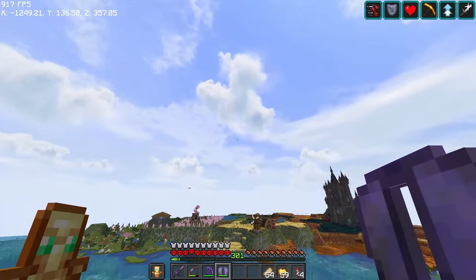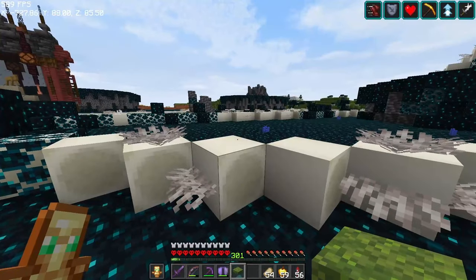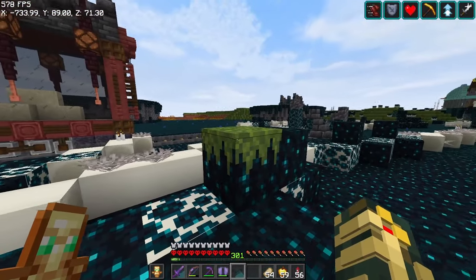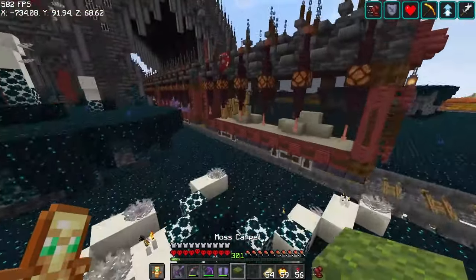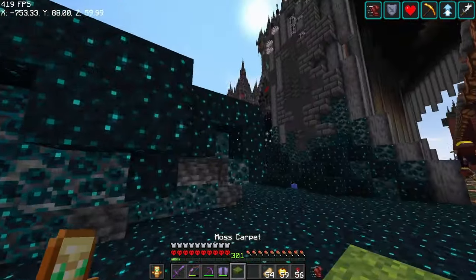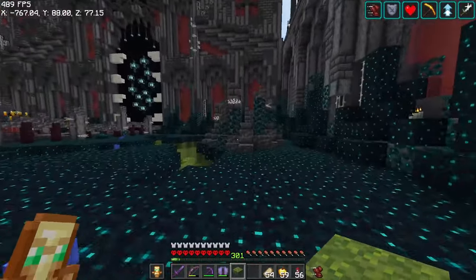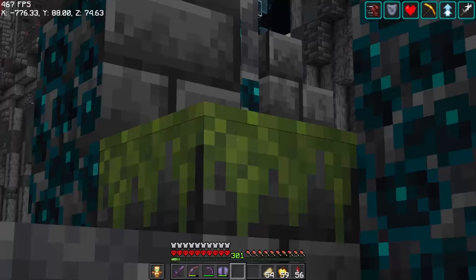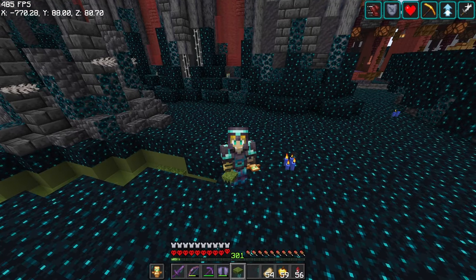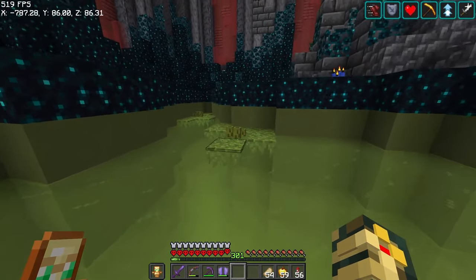This next one is a very new one on Vanilla Tweaks and it's a huge one — it's moss carpet that basically overhangs and dangles down any block you place it on. Whether you place it on Sculk, Bone Blocks, or anything else, it comes down for better gradients when working with moss. You can place it on any block that supports moss carpet and it will do this draping-down effect. If you've ever wanted mossy basalt, mossy cobblestone, or mossy deepslate, this looks absolutely stunning. It even looks amazing on glass, like actual algae.